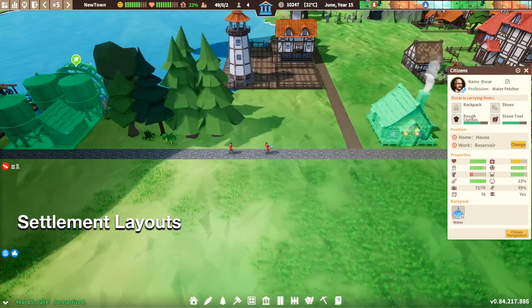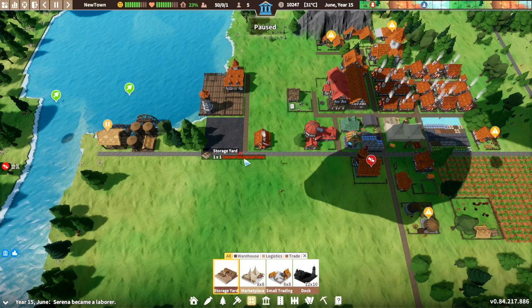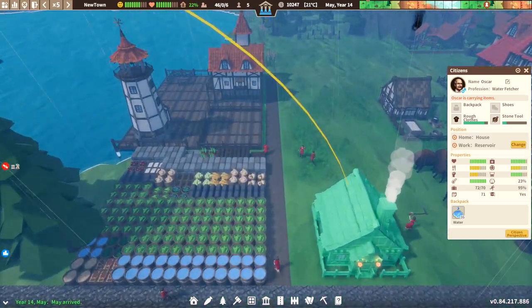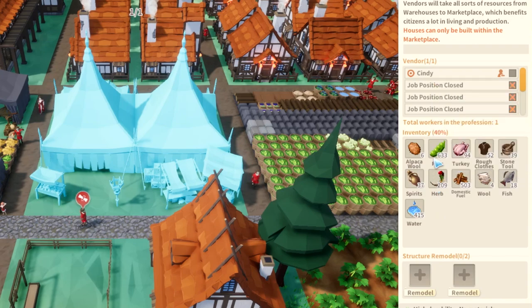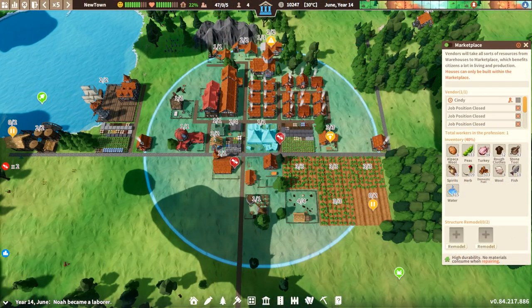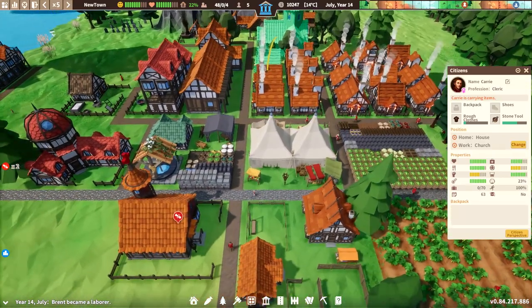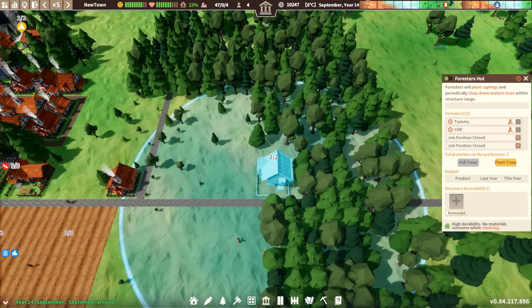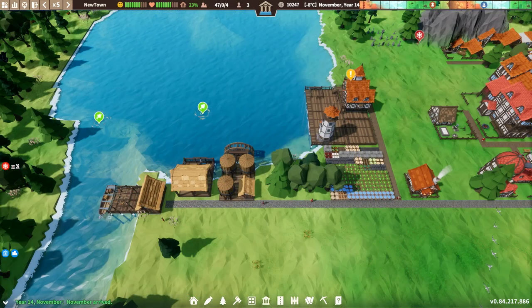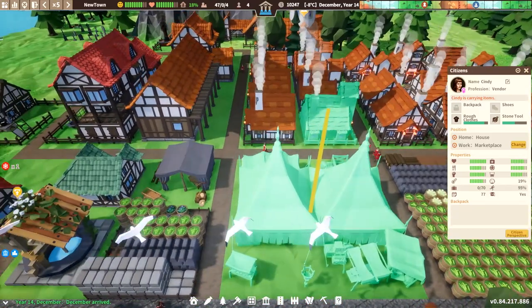The layout of your settlement directly affects the efficiency of your supply chains. This can be very beneficial if properly laid out at the beginning of a new settlement. All settlements begin with a durable storage yard and a marketplace — a structure that provides food, clothes, tools, and other resources to your settlers. The marketplace is generally the center of your early settlement due to it being at the end of your supply chains. Try to keep your homes near the marketplace so settlers can easily take what they need. The buildings that tend to be further away are forester huts, mines, and any other buildings that have to be built on water.